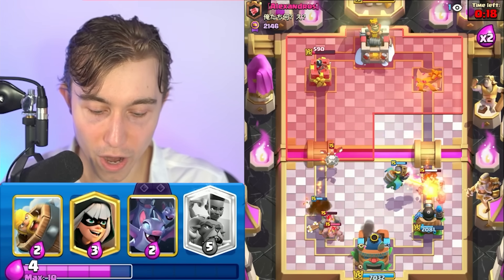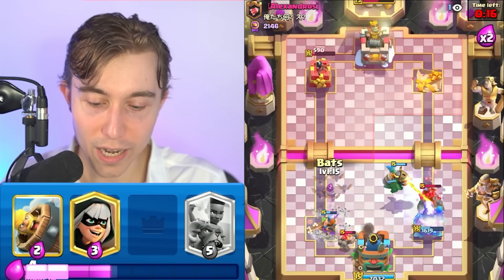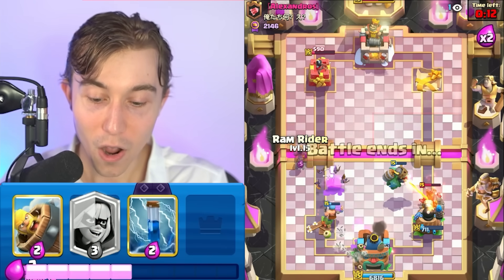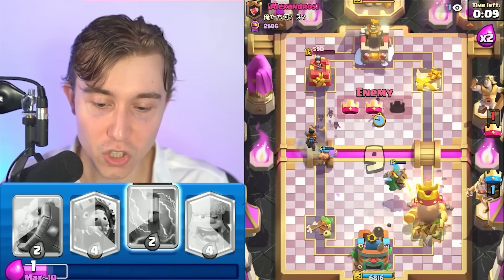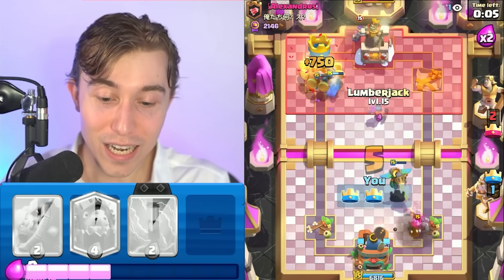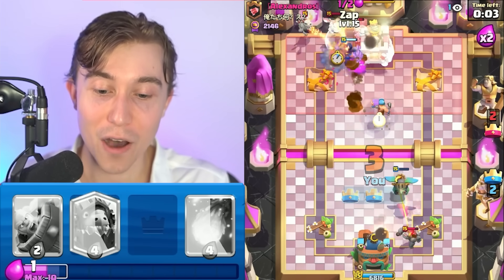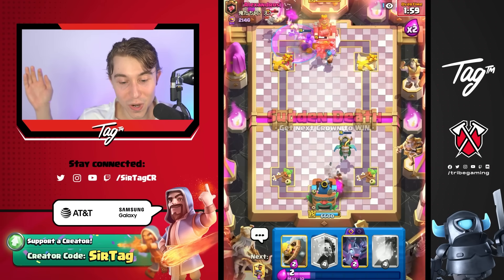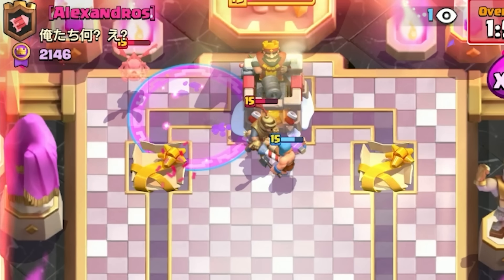As long as we can go in for a Ram paired with the Lumberjack, I think that's gonna be our best possible positioning. This Lumberjack needs to not die. Our tower is so low — what the heck is happening? How did he take it out? I'm so confused right now, this doesn't make any sense. Come on, Clash Royale, I can't lose. I can't even see his tower HP.